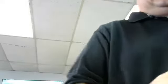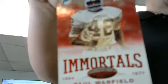Base, base, base. Bengals rookie - Darquez Denard, numbered to 999. There should be one more hit left, last pack. All right - Dolphins, mirror red to 249, Paul Warfield, insert. And the Panthers - Panthers here! Panthers - Cam Newton, jersey to 499, Cam Newton.